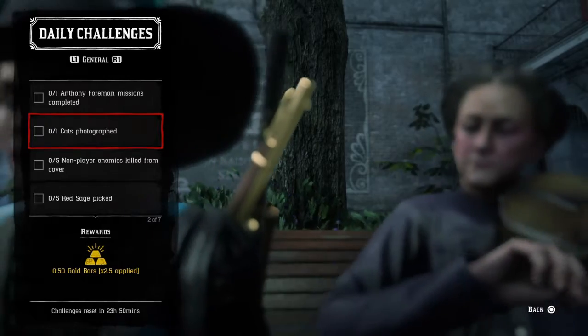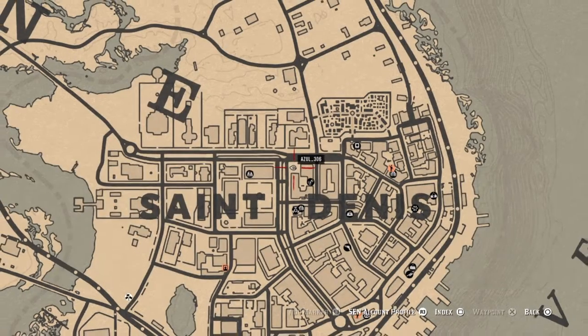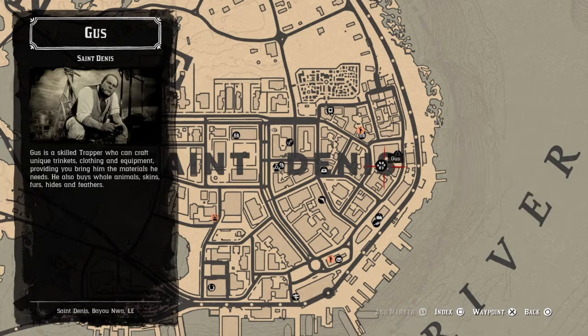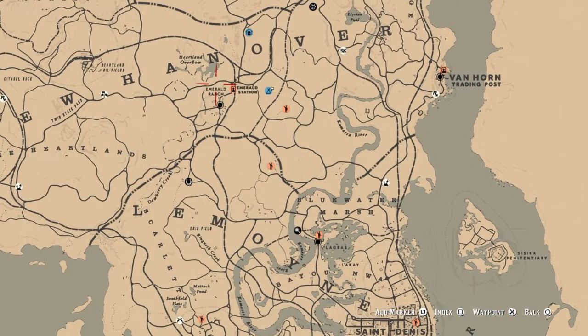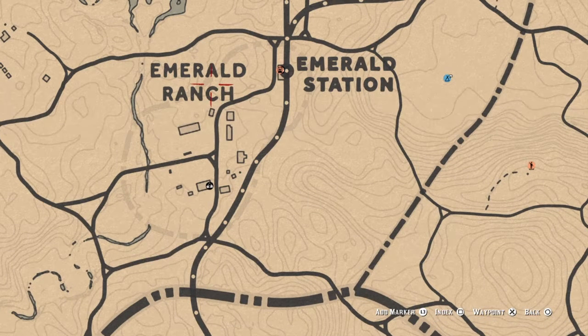For photographing a cat, I'll show you a couple of locations. Right over here by Saint Denis, if you're here today, go over by the Gus and there's usually a couple of cats walking around in the little square there. They like to be around that area, around all the food and the vendors. You can also go over to Emerald Ranch, which is where I like to go — they're always sitting around in this area with these houses, and sometimes they wander up by the gravestones. Just pull out your camera, take a picture of a cat, and that daily will be completed for you.